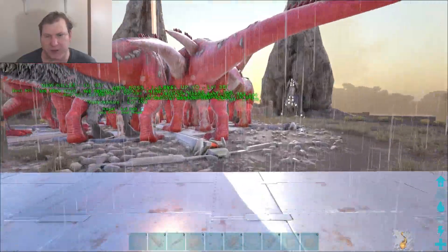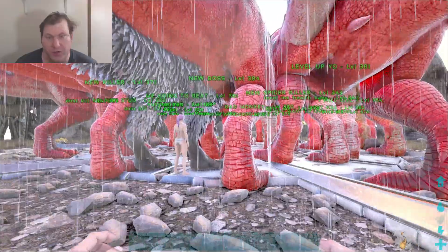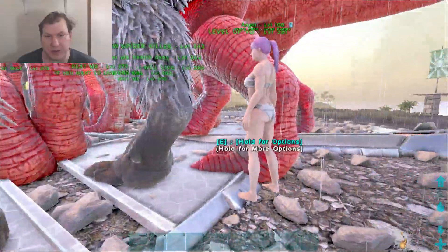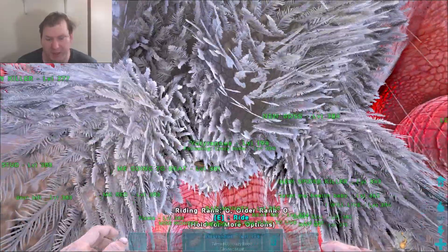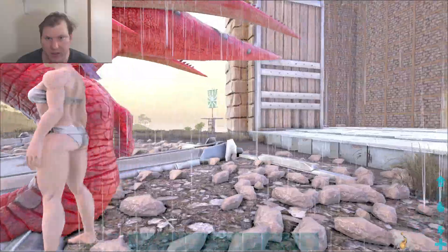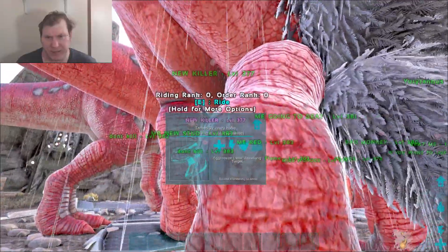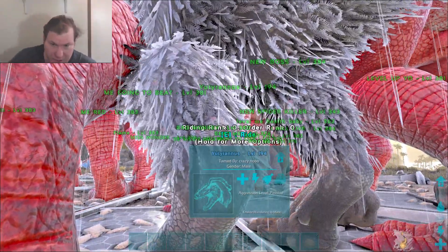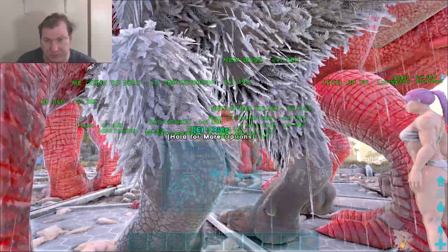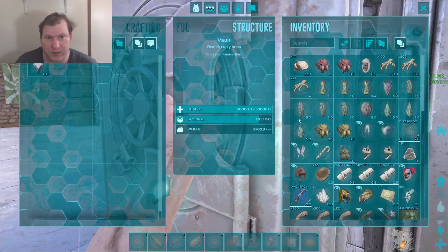You can either do this in duo like we're going to do, or you can do this solo. If you're going to do it solo, stand right next to your Yutyrannus, whistle it, make sure your back is next to it, and teleport in. You want to whistle attack all targets as soon as you enter the fight. Keep the Yuti on passive so when everything goes charging, the Yuti doesn't go running forward — it'll stay right next to you.